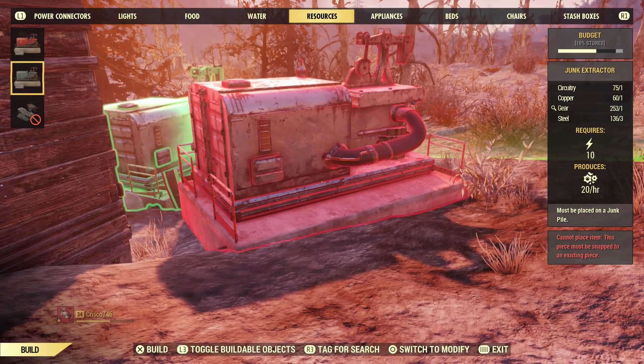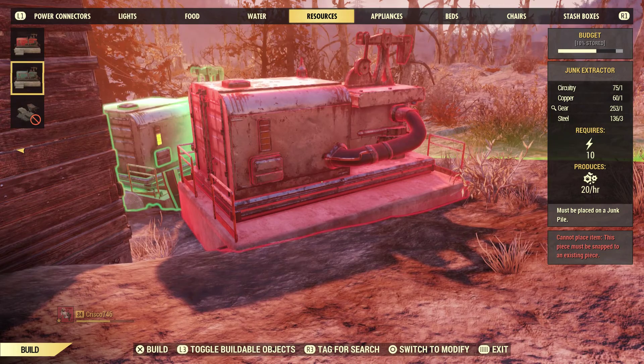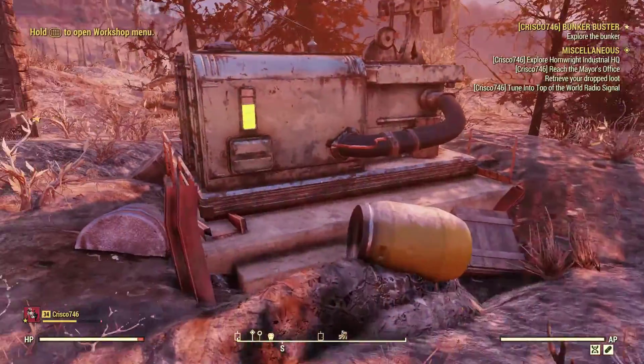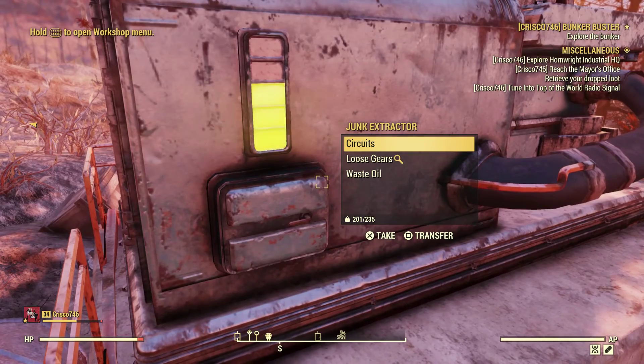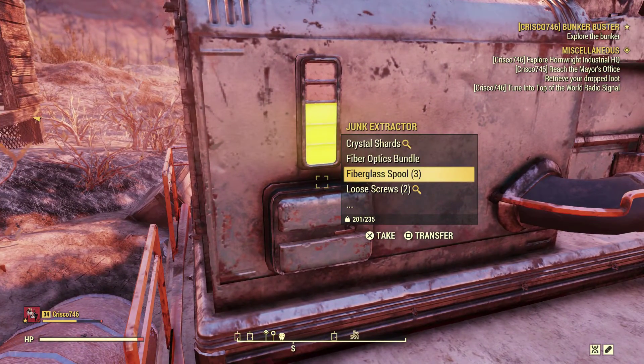This video is going to focus specifically on junk piles as they provide the items I've already listed as well as some bonus ones. However future and past videos in the series will cover other resources. The extractors themselves require 10 energy to power as well as the materials you see on your screen. These extractors work exactly the same as they do at workshops — they passively generate materials while you are away, so whenever you fast travel back to your camp pick up whatever they generated and continue on your adventure.